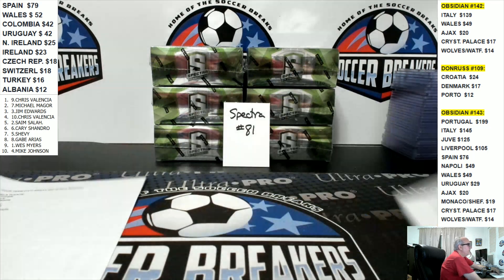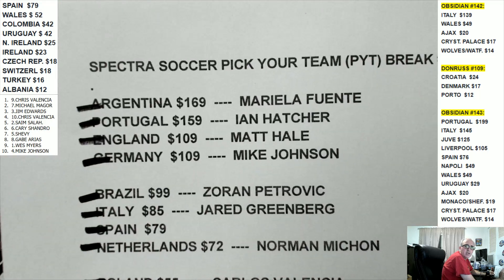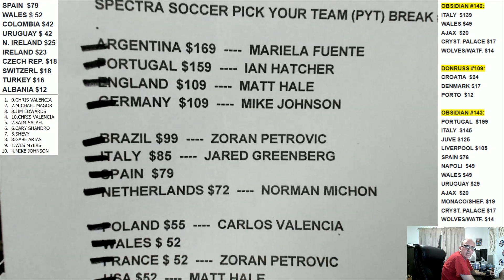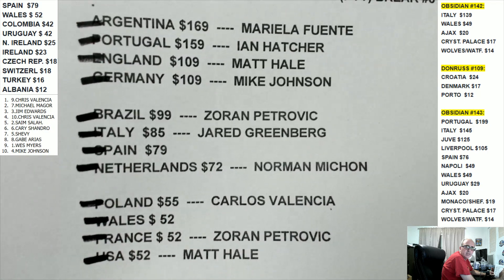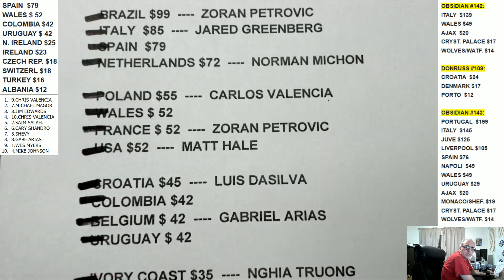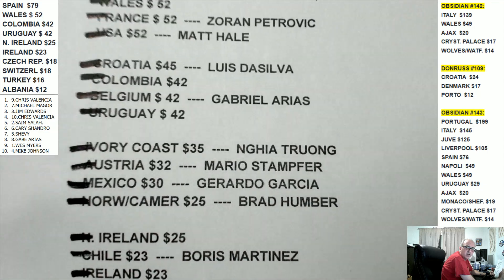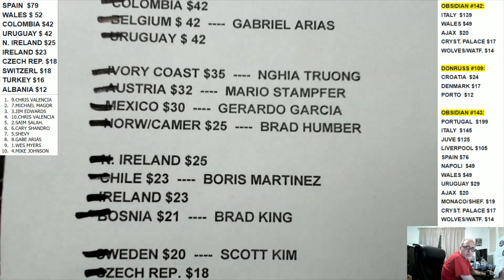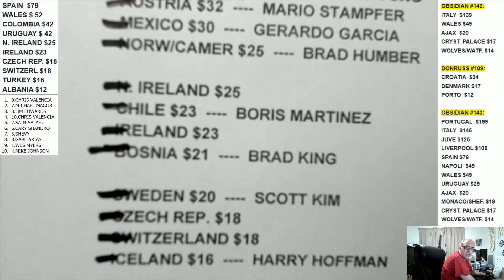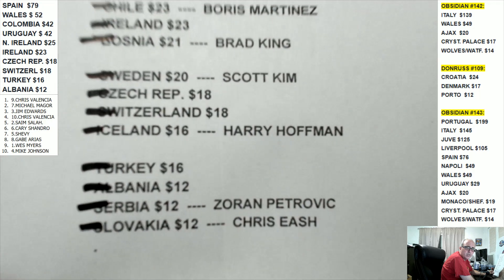Here are the teams that got bought: Mariella got Argentina, Ian got Portugal, Matt got England, Mike Germany, Zoran Brazil, Jared Italy, Norm Netherlands, Carlos Poland, Zoran France, Matt USA, Luis Croatia, Gabe Belgium, and Guia got Ivory Coast. Mario got Austria, Gerardo Mexico, Brad Norway, Cameroon, and then Brad King got Bosnia, Sweden. Harry got Iceland, Zoran Serbia, and Chris Slovakia.